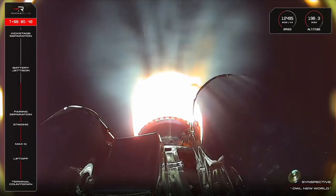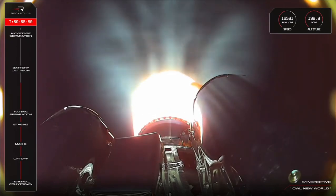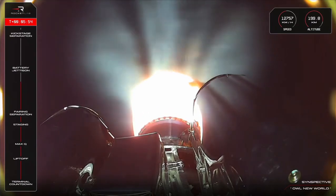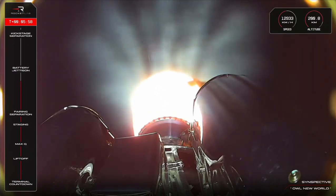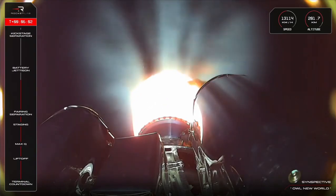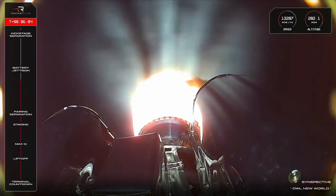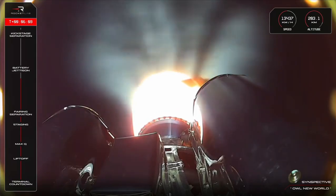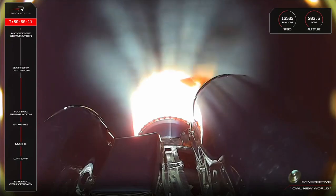Guidance is nominal, 200 seconds remaining. HVB discharge holding nominal, approaching hot swap in roughly 30 seconds.